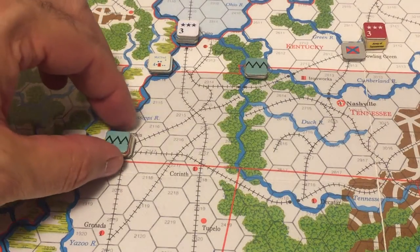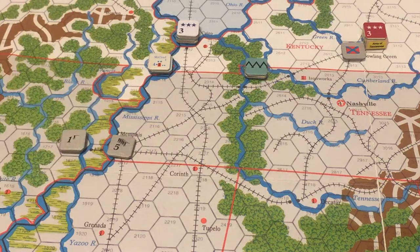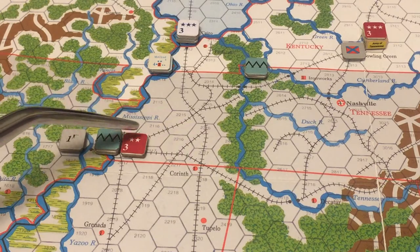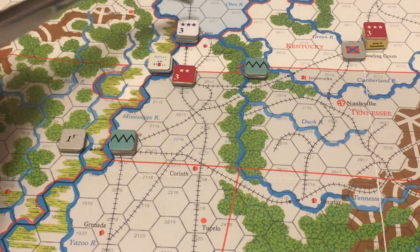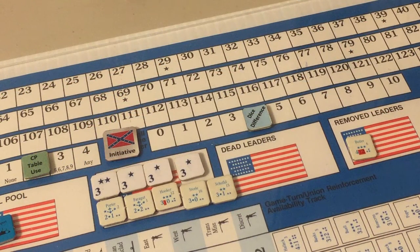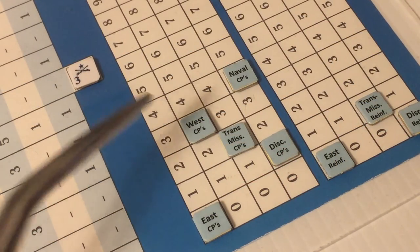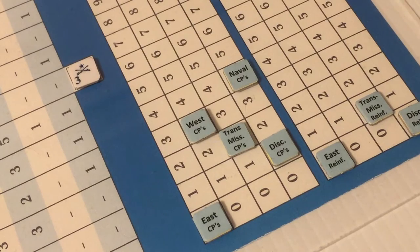The Union has four dice difference points to spend with more options in terms of command points — three Western, two Trans-Mississippi, four naval, and one discretionary. The Union spends one dice difference point to enter a reinforcement. Given circumstances in Kentucky, they place a leader in Cincinnati, Ohio. There are nine leaders in the Union leader pool, and rolling 1d10 the result is six — the randomly selected leader is naval commander David Farragut. Not exactly what the Union wanted — they needed a land leader — but Farragut is placed in Cincinnati.